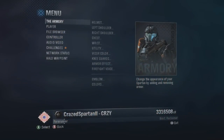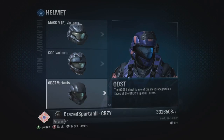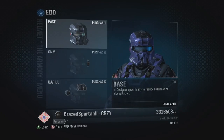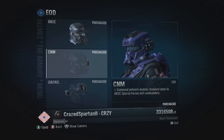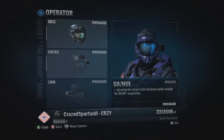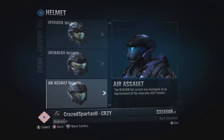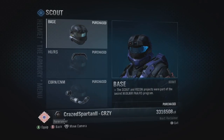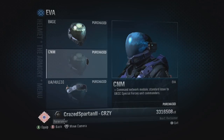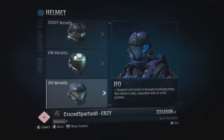Now on to Halo Reach — in my opinion, this is the pinnacle of customization options for your Spartan. What I really liked about Reach is that you could go into each different variant very easily. You had different variants of each helmet, chest pieces, shoulder pieces, knee pieces, arm pieces, and even a bag you could carry on the side. I think this is by far the best customization the series has offered.